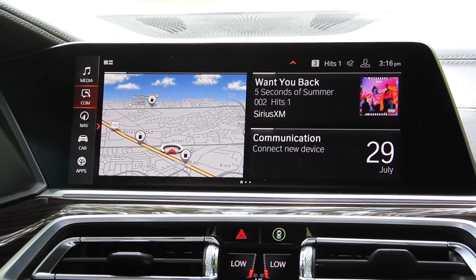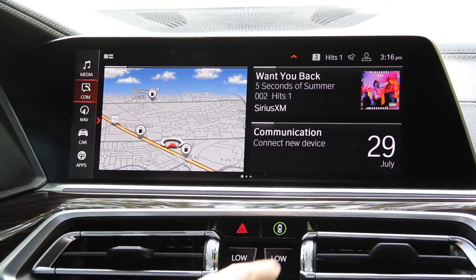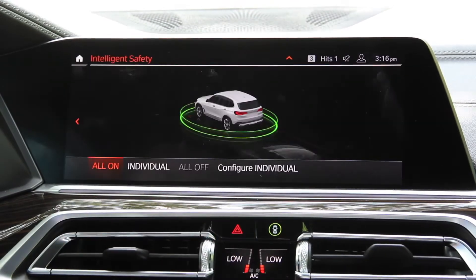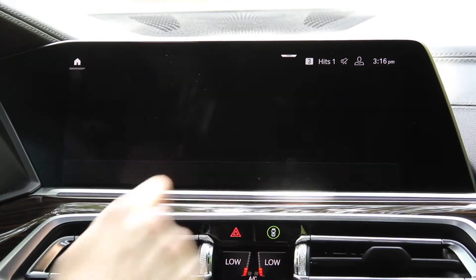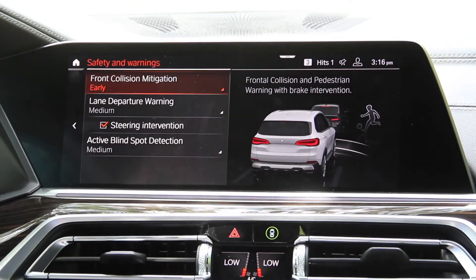To access the Lane Departure System, we're going to press this green button here on the side of the dashboard. Once we select this, we're going to configure the system, so we're going to press on configure individual and we get a list of our safety features.